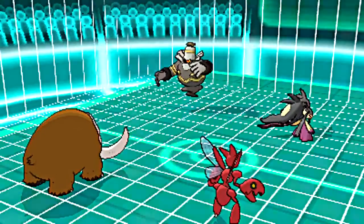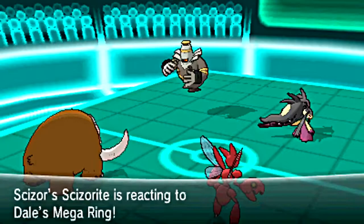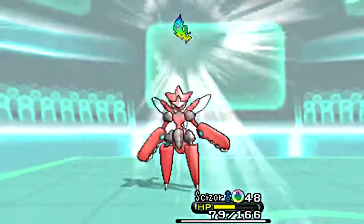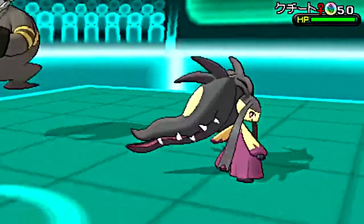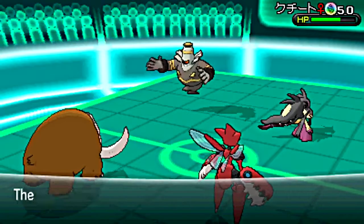Dusknoir really screws me up — he uses Trick Room. This is something I've got to look out for in the future, because I tend to go with fast Pokémon so I can get hits in first. In a change from last video, I mega-evolve my Scizor this time, switching Iron Plate out for the Mega Scizor item, and go with Bullet Punch, which unfortunately doesn't do enough damage as I'd hoped.